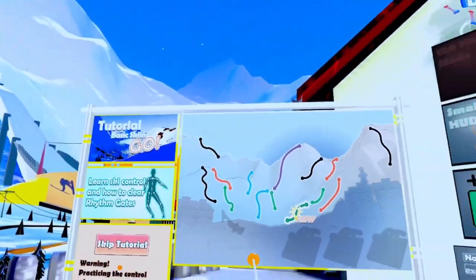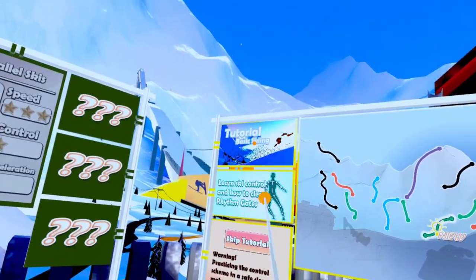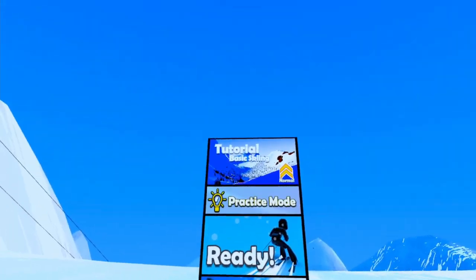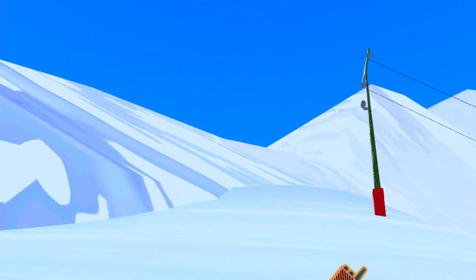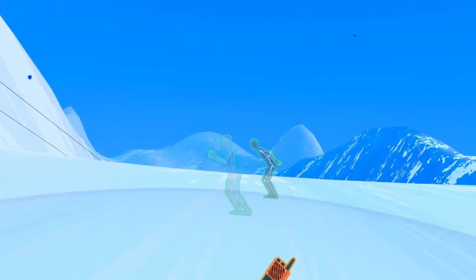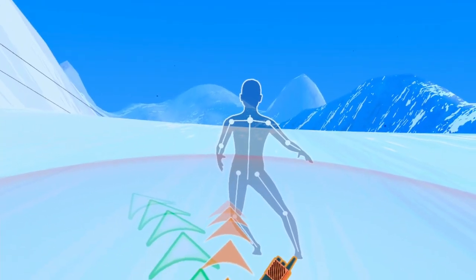Looks like you only have one route to start with — tutorial, basic skiing. This is supposed to be a little bit more of a rhythm kind of experience. The tutorial says all rookies are required to complete a training course before they receive their ski pass. You should swing your arms in a punting motion to get going from a standstill, though that's not necessary once skiing downhill. Let's start with the basic motion of making turns.